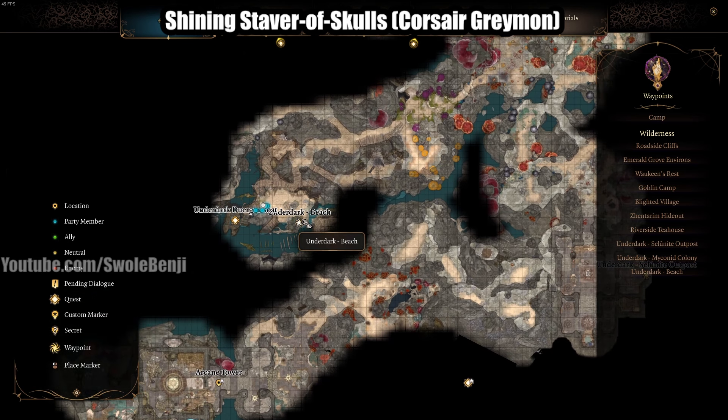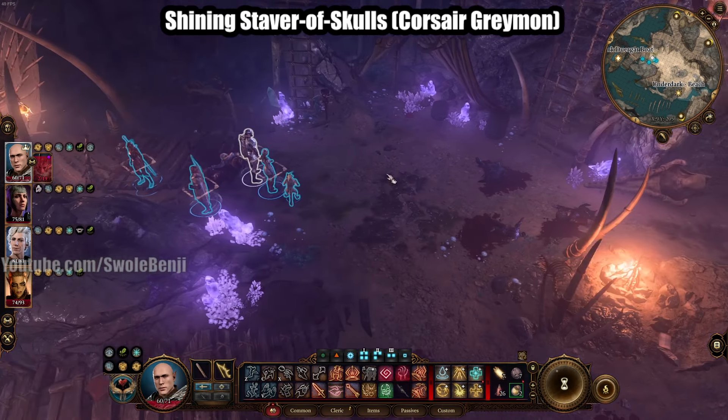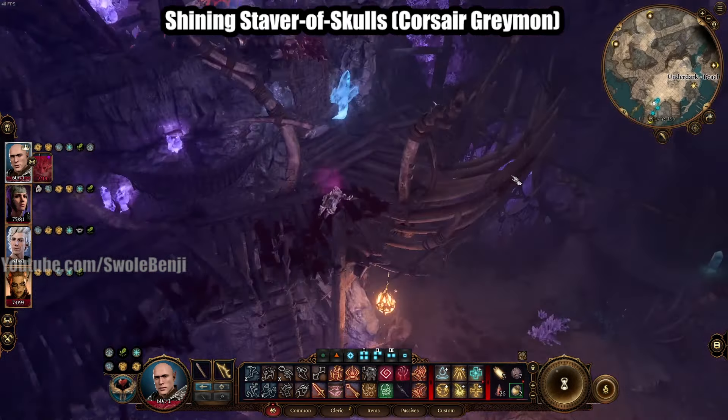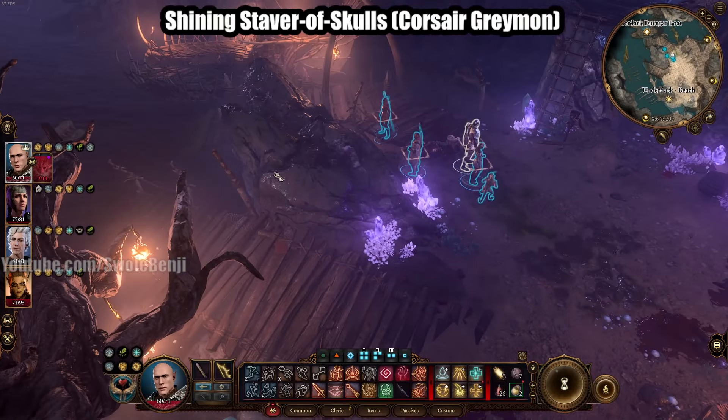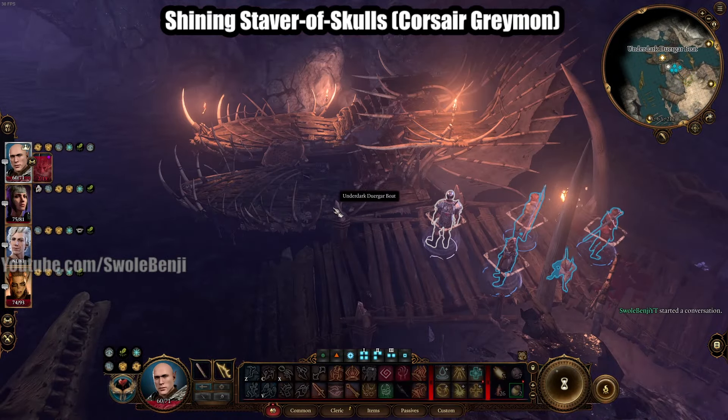To get it, go to the Underdark and there's the beach. Myconid Colony is up top, Selunite Outpost is bottom right. Just go to the beach — there's a bunch of Duergar. Go ahead and kill them or be their friend. There is an Underdark Duergar boat, so you're going to board the boat.